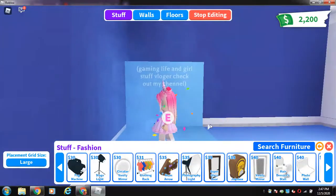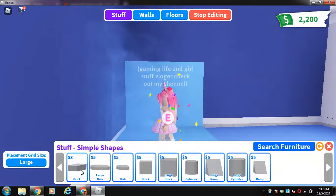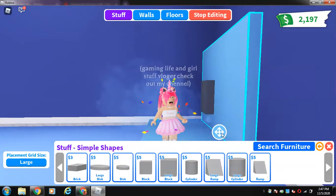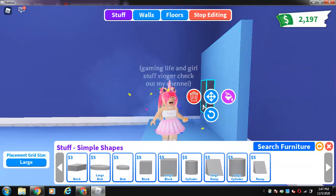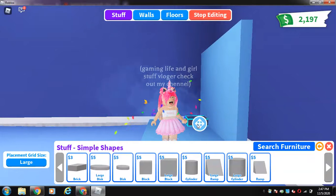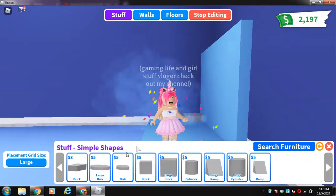Now it's almost done because you have to go to the back, go to the simple shapes on the back, and then with the back you have to put them around. You have to put the big ones - and you guys, this is actually a lot of money. Aww, that's like a lot of money. Okie dokie, now you just want to put them around and make it a nice light.